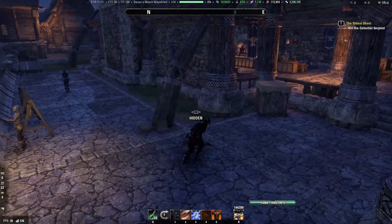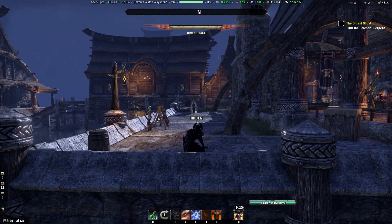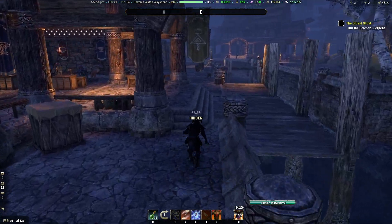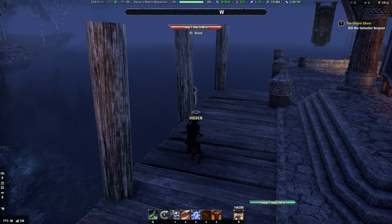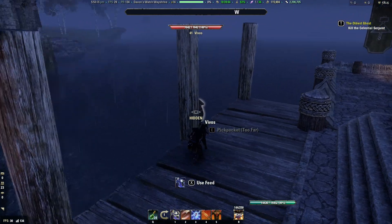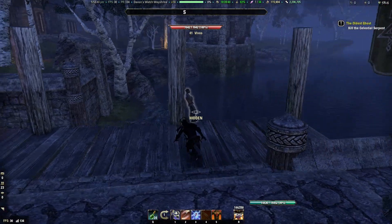My Legerdemain skill isn't high enough for that yet. Be very very careful around these guards — you won't be able to kill them and they will absolutely destroy you. So the first thing you need to do to unlock the Legerdemain skill line is put your weapons away and find an NPC like this one that has sort of a white border around them.